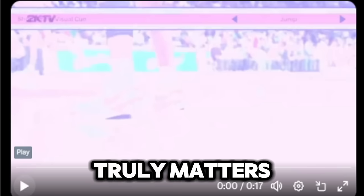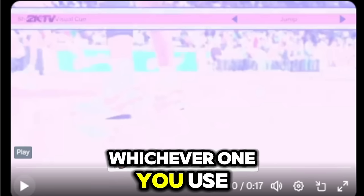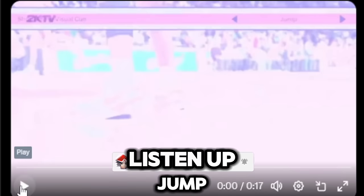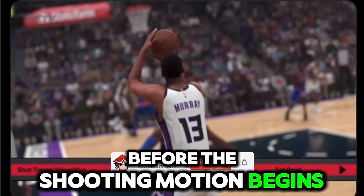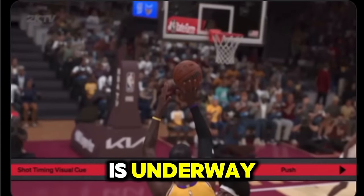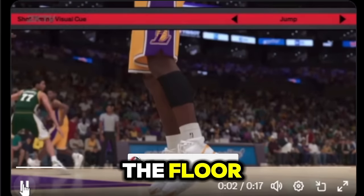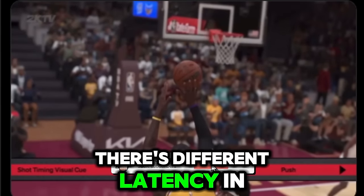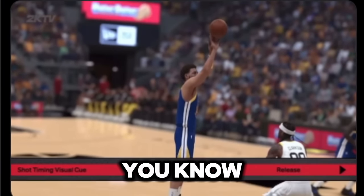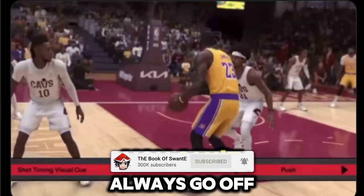Here are the visual cues explained by Mike Wang. I personally use 'Release,' but listen to what he says. None of this truly matters because there's so much latency, but you have to let go before whichever cue you use. Jump is when your player's toes leave the floor; Set Point is when the ball is raised above the head before the shooting motion; Push is when the shooting motion is underway and the ball is being pushed forward; Release is just before the ball leaves the shooter's hand. There's different latency in so many different modes, so it's kind of hard — but you just have to get used to it and have your prediction skills up.